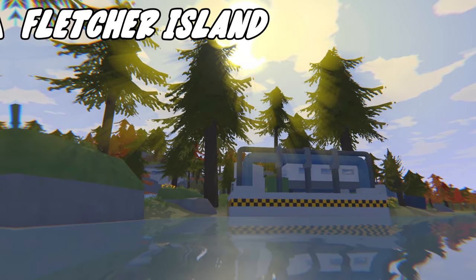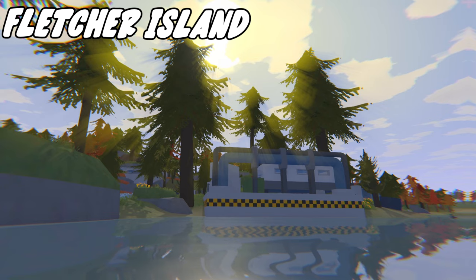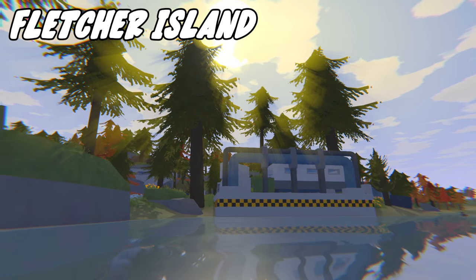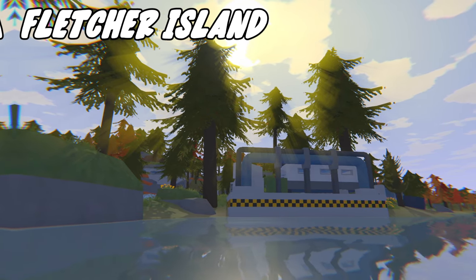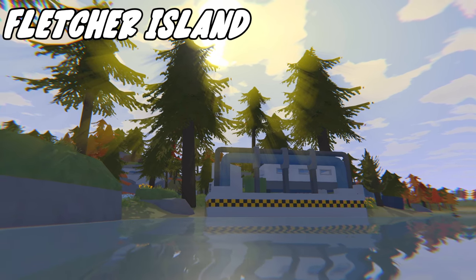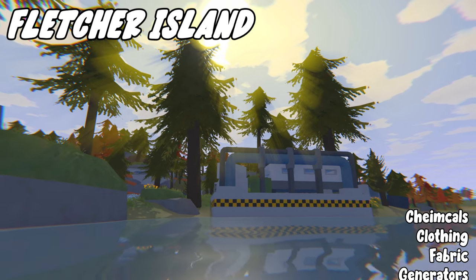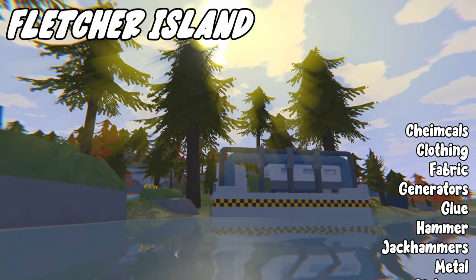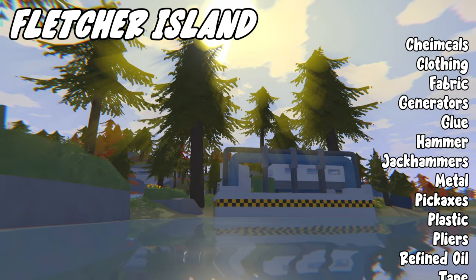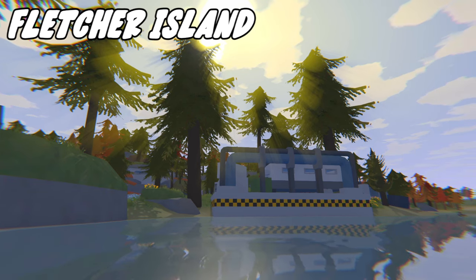Next we have Fletcher Island, which is just a very small island. The only important thing about this place is that airdrops from airdrop modules only land here. Building close to this is very easy, and if people are doing the airdrop modules you can easily counter and get yourself some high-tier loot. In terms of loot you can get: chemicals, clothing, fabric, generators, glue, hammers, jackhammers, melee weapons, metal, pickaxes, plastic, pliers, refined oil, tape, and work lamps.